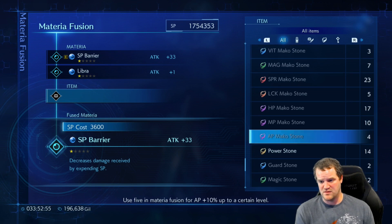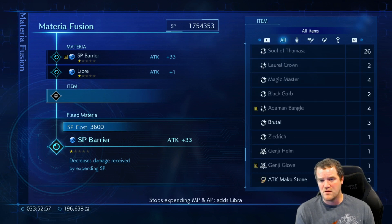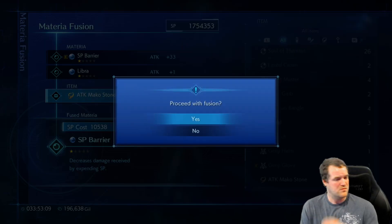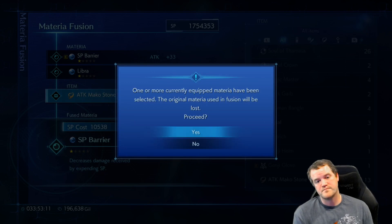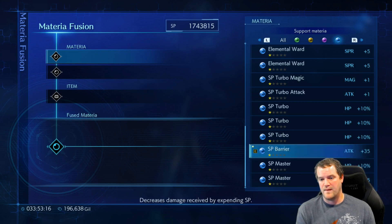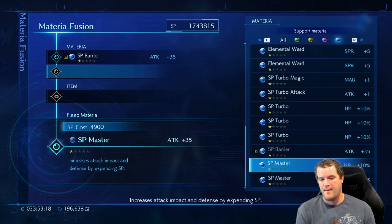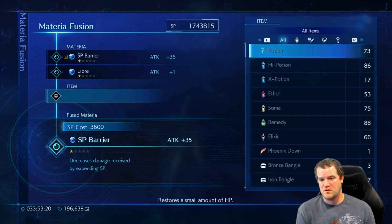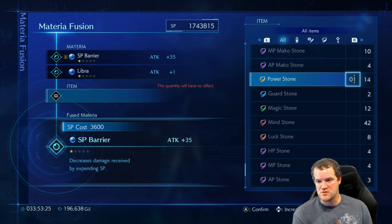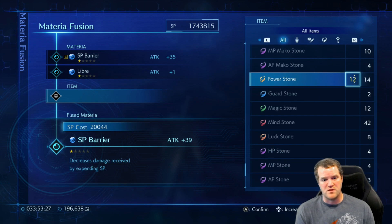So now it's an attack - let's see if we can add some. This has 10. Up to 33, 35 - okay yeah that did two. So we're at 35 SP barrier. Still doing Libra. We still have the power stones - we'll use these, this is three each. So we'll do 12 of those. 39.